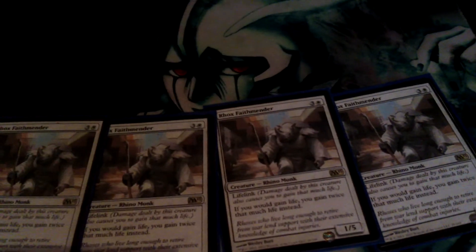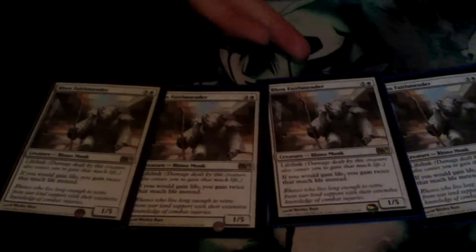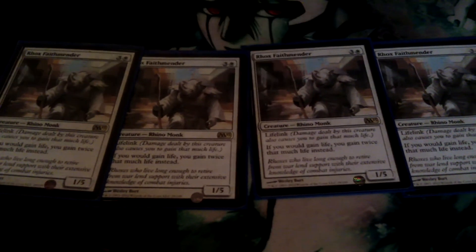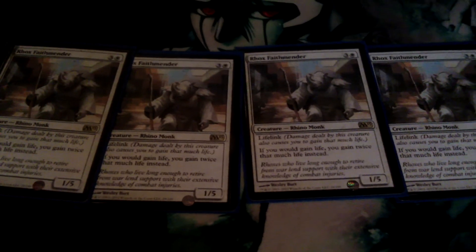And then we've got Rock's Faith Mender here, that makes the life gain so much better. Four mana, one-five with lifelink, and doubles the amount of life you gain if you would gain life, which is absolutely invaluable if you're running a bit low. Which is amazing.